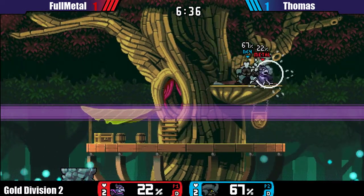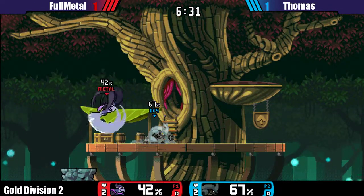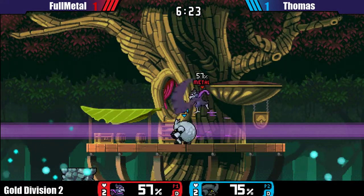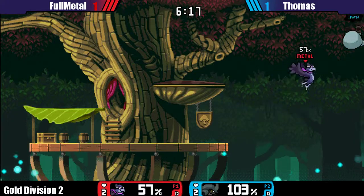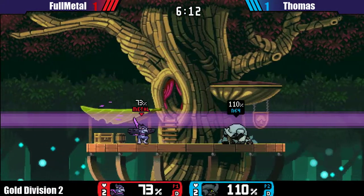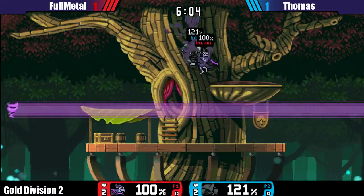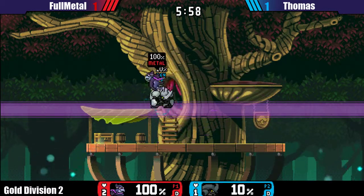Thomas did a nice parry and a nice combo — 40% is a lot in this matchup. Thomas is keeping his composure really well. Surviving that combo was also very crucial for him. Nice — but he couldn't end it. Thomas is bringing it back very well, except for when he got caught by the up-throw and Wrastor accommodated his recovery. Yeah, sadly.